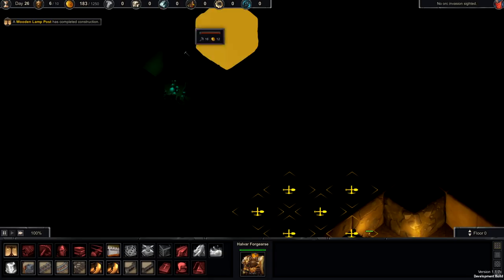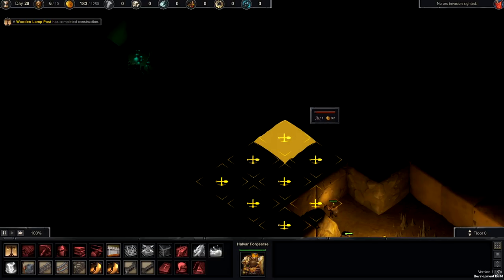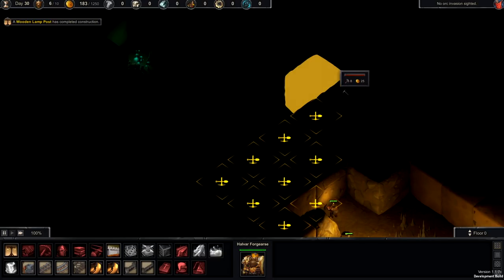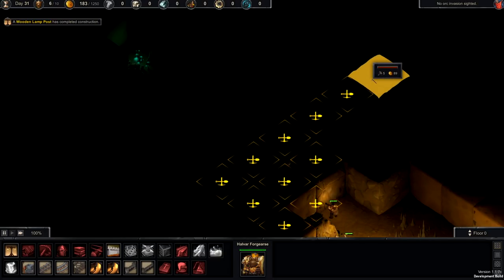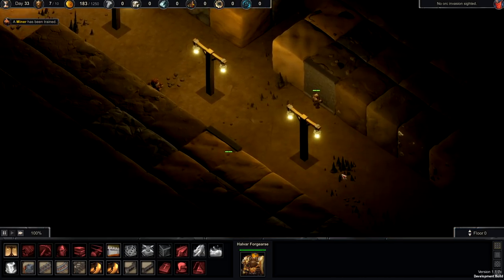Occasionally we'll find, for instance back here, there's a pocket of nothing — a cavern, I think is probably the proper term. There's bad things in there: spiders or slimes or who knows what.